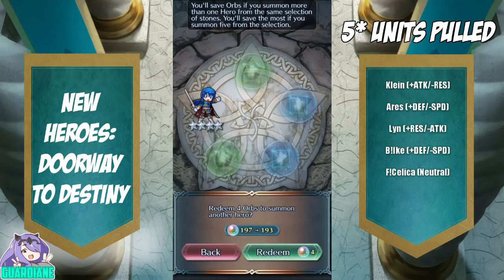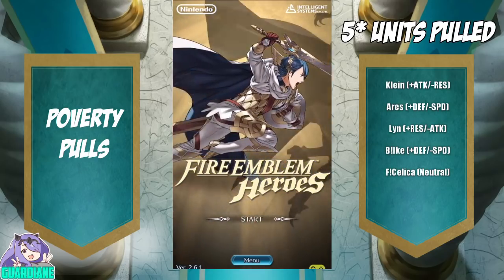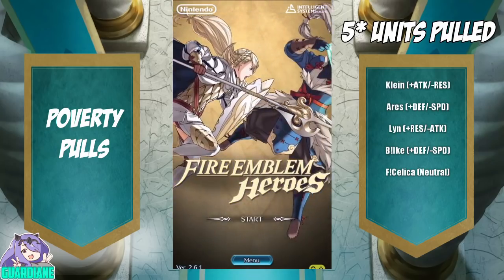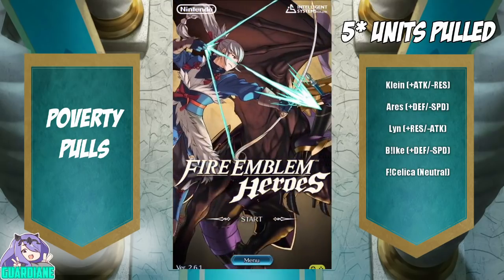I'm going to be saving my orbs and not pulling on this banner. Good luck to all of you if you are sniping for any of these units — hopefully you get them. So that's going to do it for the second episode of Poverty Pulls. Some nice little surprises in there, some things I certainly was not expecting, and some nice fodder and other decent things along the way.